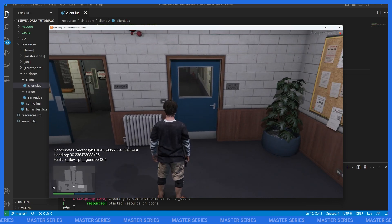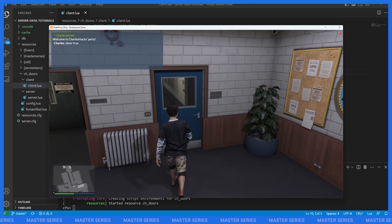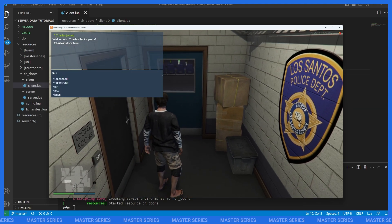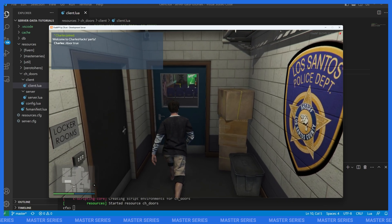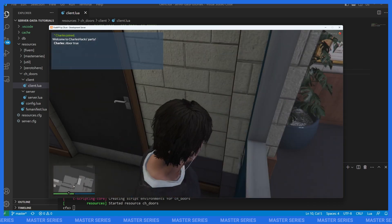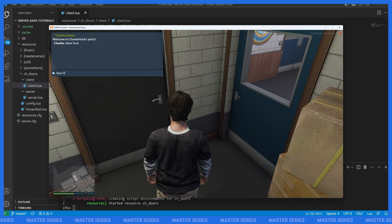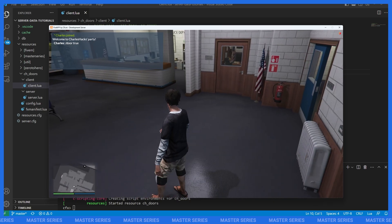Let's restart our resource and see what we've got. I'll do /idgun to get rid of that overlay. Walking through the door you can see it's unlocked — nothing special. If we do /door 1, this should lock the door — and just like that I'm locked out. And then if I do /door 0 it should unlock the door, and through we can go.